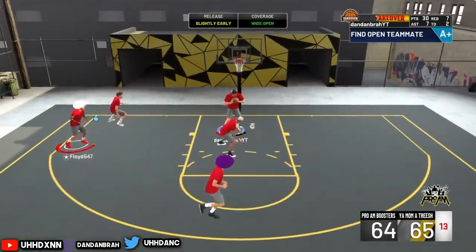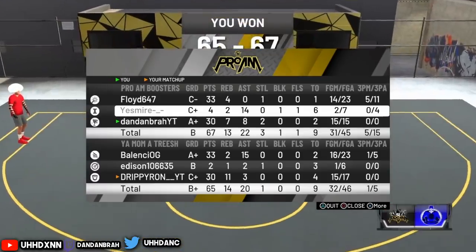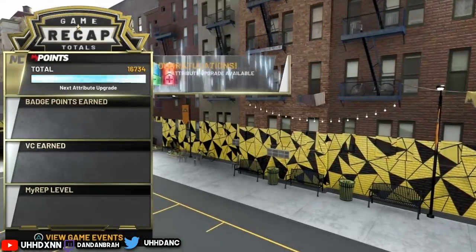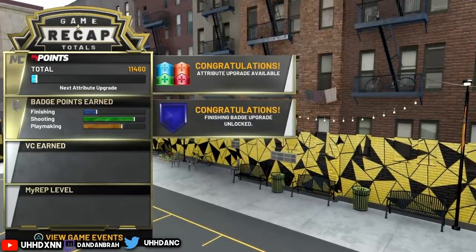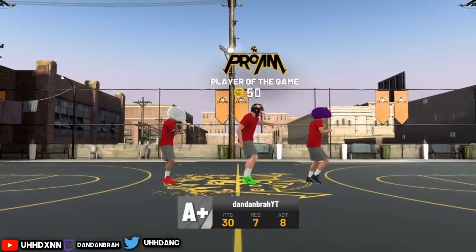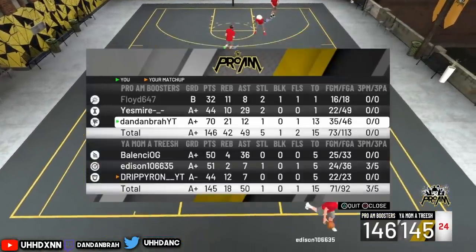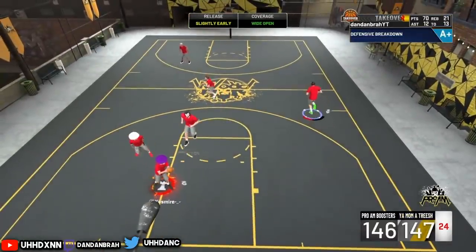I'm going to re-upload proof that it works since people keep commenting that it doesn't. My teammate ended the game by accident, but here's how much rep I got — I scored 30 points but it was all driving finishing. Finishing doesn't work as well on this glitch for some reason. I got an attribute cap for finishing, but the badge progress for finishing is weak. If you're going for finishing badges, MyCareer might be better.